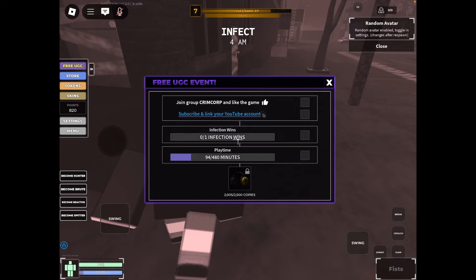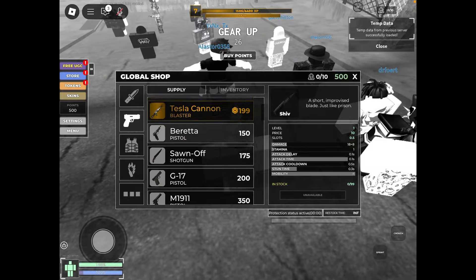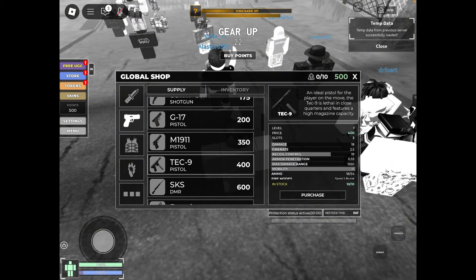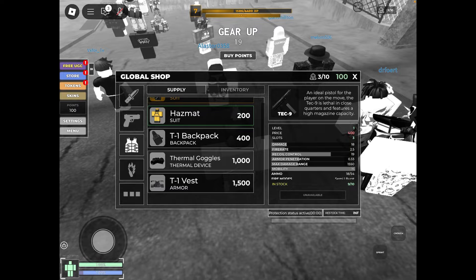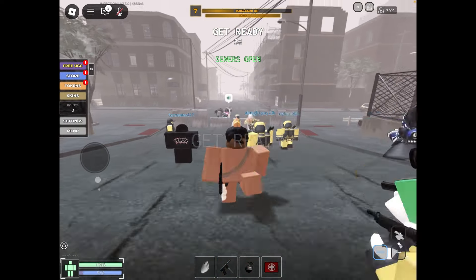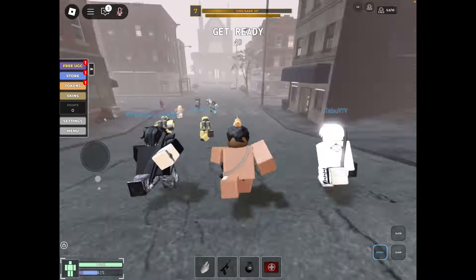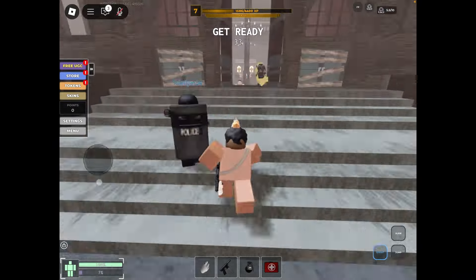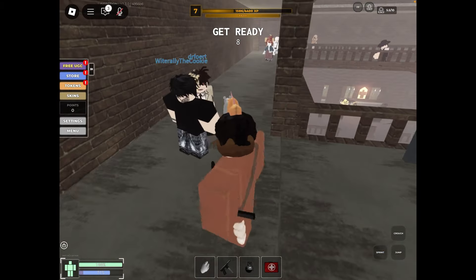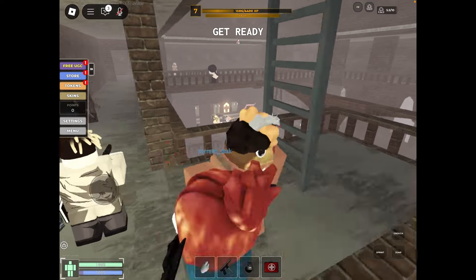To do the third task, you have to wait until the current round is over. When a new round starts, you will be able to buy weapons in the shop — you will have 500 points to buy weapons that you need. After buying weapons from the shop, you have to stay with other players to survive until 6am. When the timer on top ends, some players will become zombies. You have to win as a survivor to complete the third task.